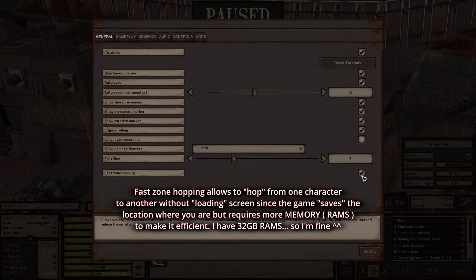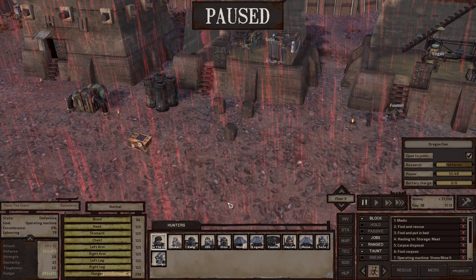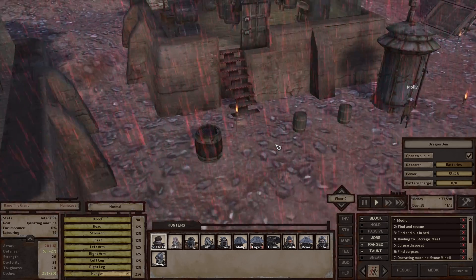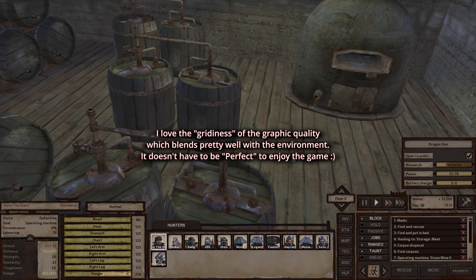Every time I hop from one character to another it doesn't load — there's no loading technically. Like I said, I've got 32 gigabyte RAM so the memory is enough to save where I am and everything. So I'm going to show you right now what happens. As you can see if I play right, see if I go close...